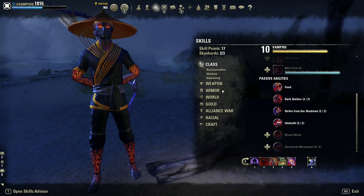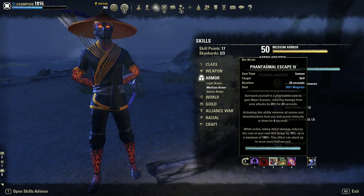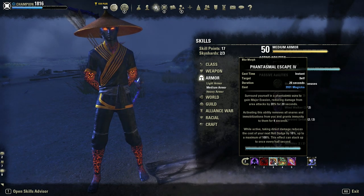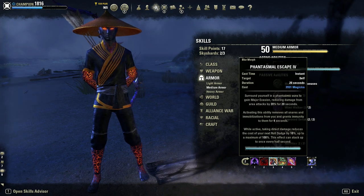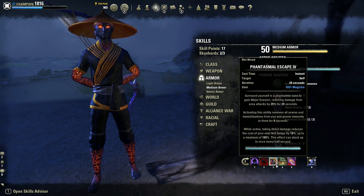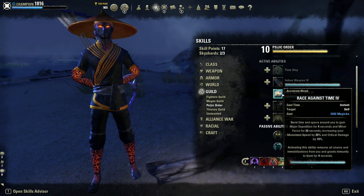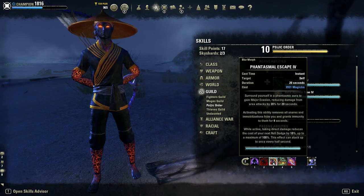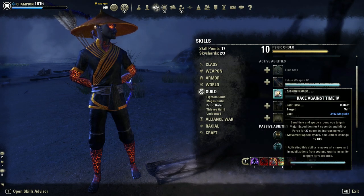Next up is Phantasma Escape. This skill got a buff this patch and that's why I'm using it instead of Shuffle now, even though I like the longer snare removal duration from Shuffle. It gives major evasion — same as Shuffle — and removes snares for 4 seconds. What I really like now is that it reduces your dodge roll cost every time you take damage, and this can stack surprisingly fast in a 1vX, relieving a lot of stamina sustain issues. I'll definitely run this over Race Against Time, even though Race Against Time got an even bigger buff — I still prefer Phantasma for 1vX. Major evasion is very important for the Nightblade playstyle and the stamina sustain is really valuable too.